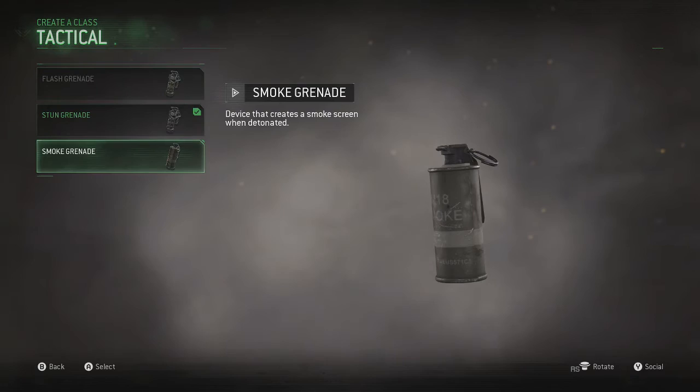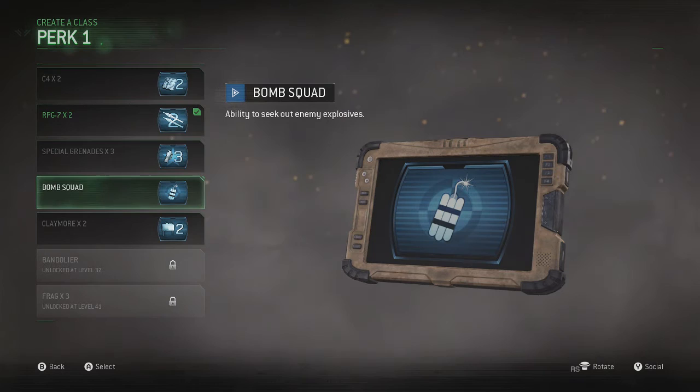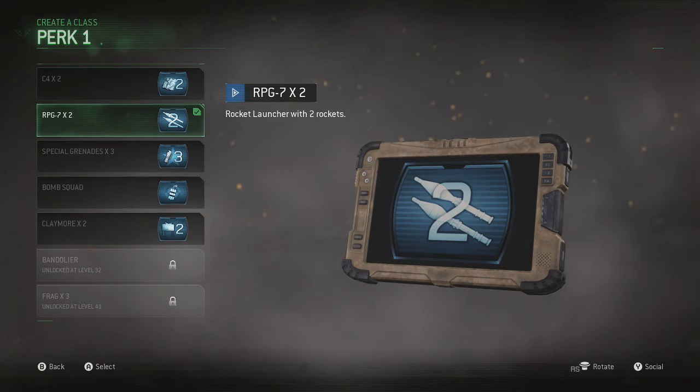For the first perk, this is a little tricky because there aren't many good options at lower levels. I just chose RPG times two because a lot of people are going to be getting helicopters, and you can shoot them down if you have that ready.